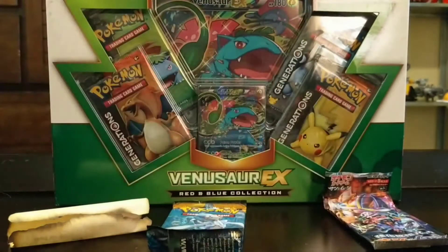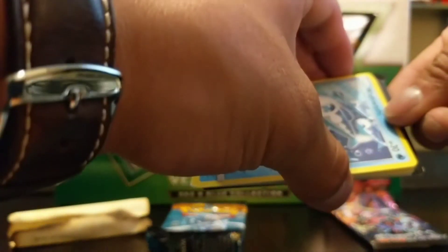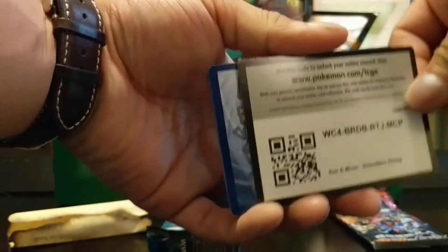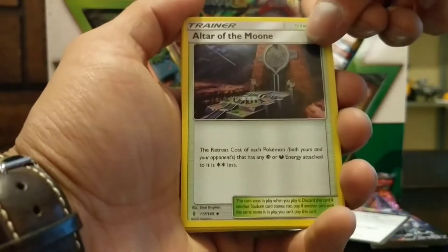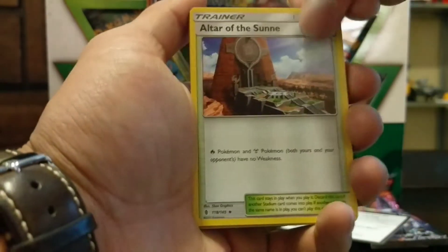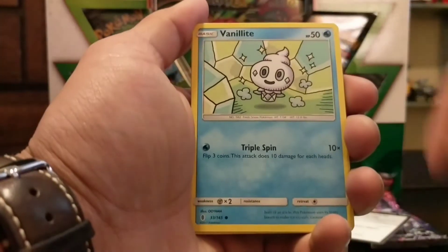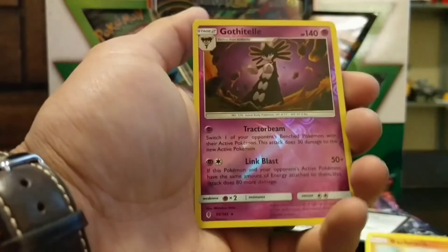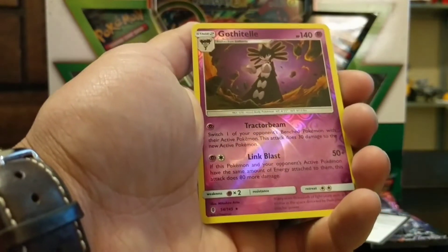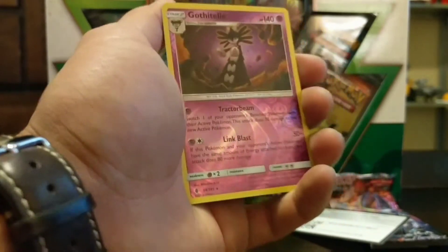Let's get into the Sun and Moon Guardians Rising pack. Here's the code card — let's put that off to the side. Cards pulled: a dark energy, altar of the Moon, altar of the Sun, Clefairy, Rockruff, Barboach, and a reverse holo Gothitelle. Really like that reverse.